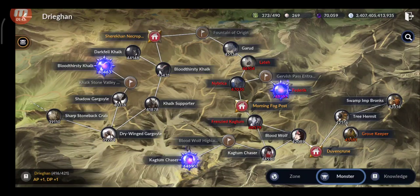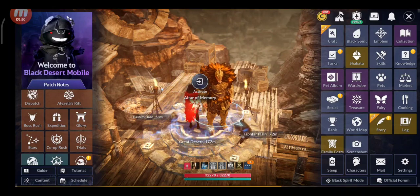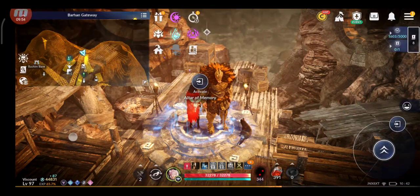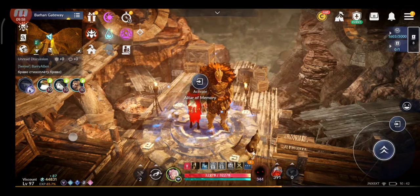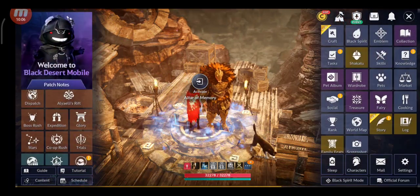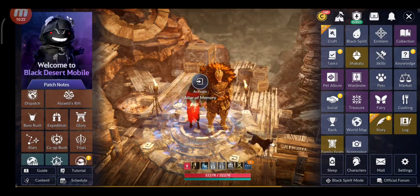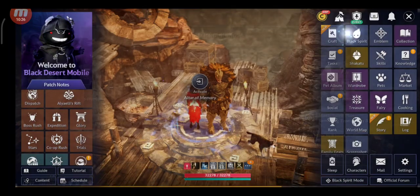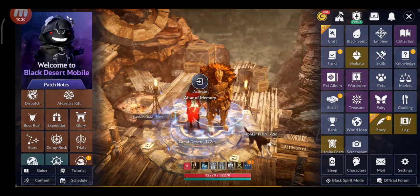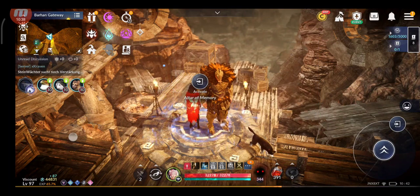Don't do Black Spirit mode if you can avoid it — AFK mode means going to a safe location and letting your character farm while you do other things. You can mix AFK mode with Black Spirit auto-hunt using Combat Black Spirit Plus, getting up to eight hours of loot farming outside the game. Black Spirit mode is better than not farming at all, but manual AFK farming is best. Use chicken soups and all buffs, and farm during hot time events.